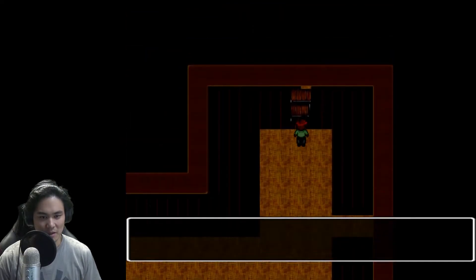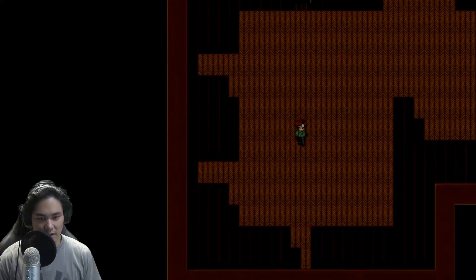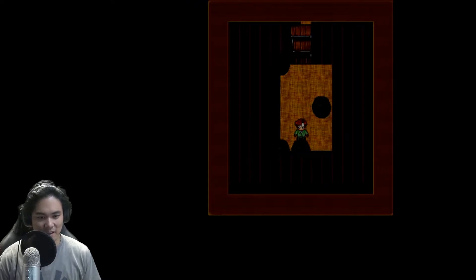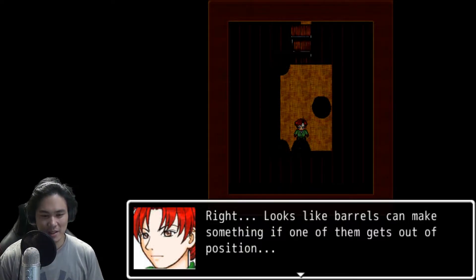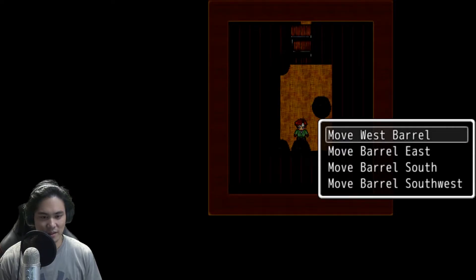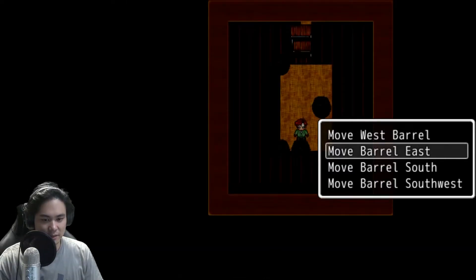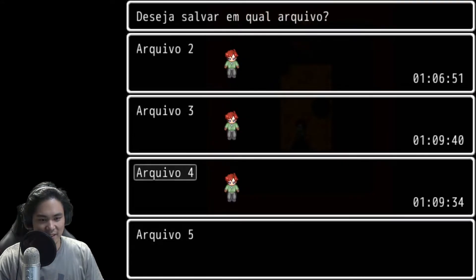Okay, so maybe this one — damn it. This one? Damn it. This one? Damn it. Back here. This one? Yeah! There's nothing in here. There — you unplugged a device, audio jack. I did that already. A reboot is required, god damn it. Looks like the bearers can make something if one of them gets out of position. But which one? I don't know. Wait, that was wrong. So let's just try out here.